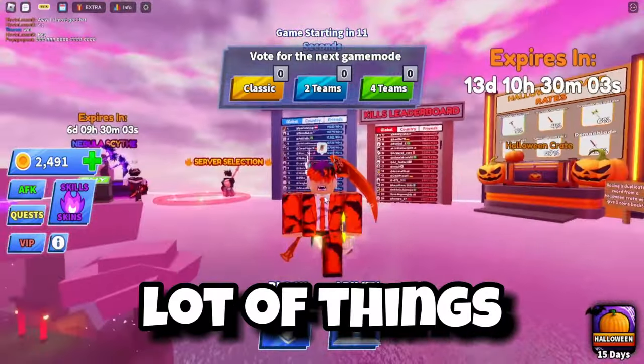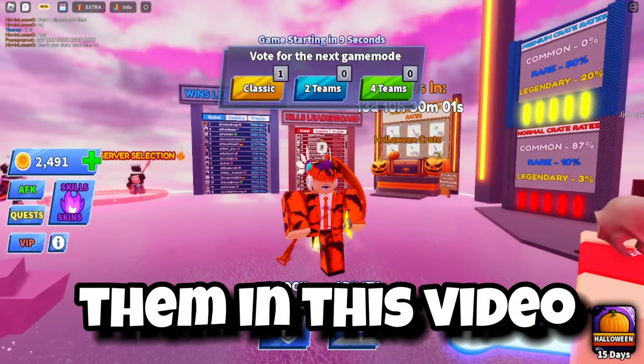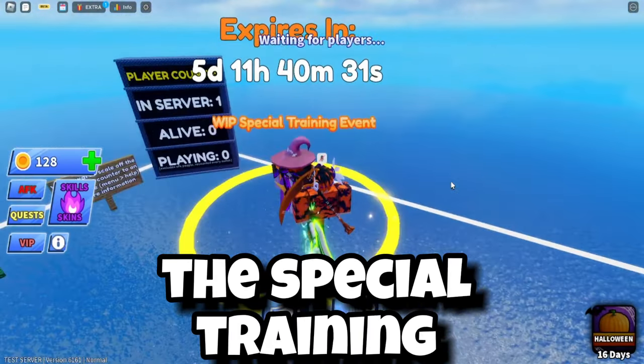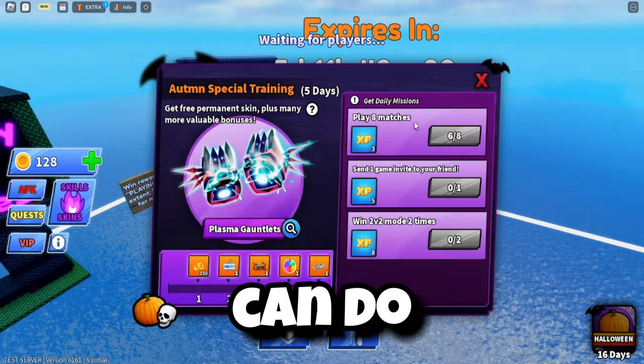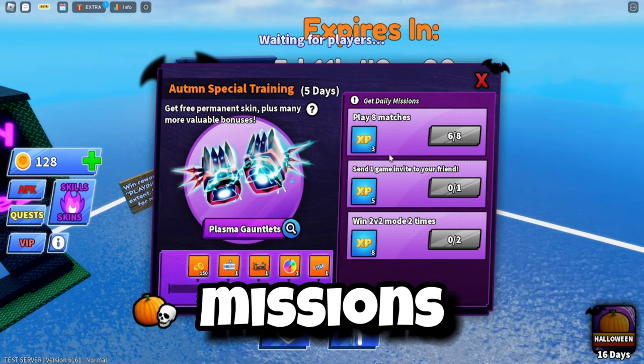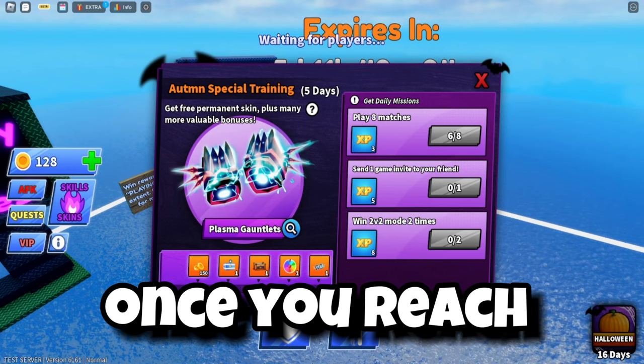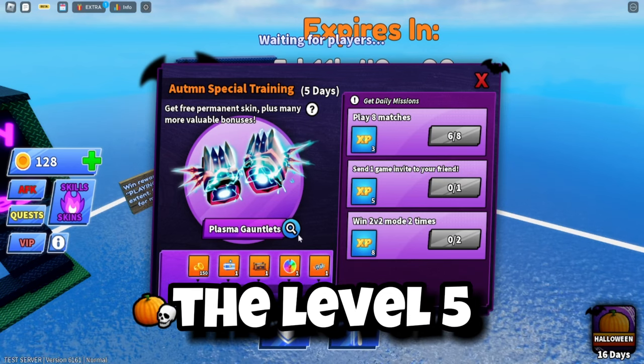The new update brings out a lot of things and I'm going to tell you all about them in this video. The best part of the new update is the special training event. You can do match missions, level up with those missions, and get rewards. Once you reach level 5, you can get a special skin.